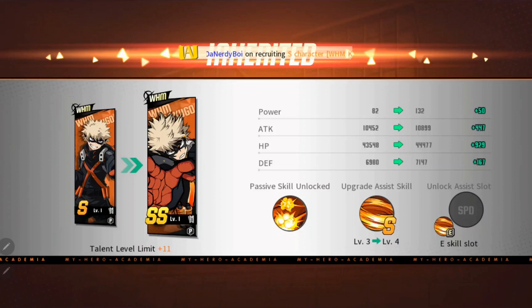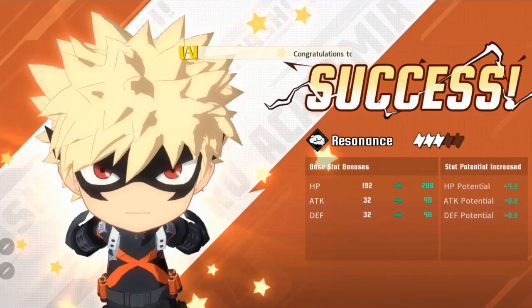As a side note, we're not even 24 hours in on using Bakugo, but I can safely say that SS is where you want to get him — especially if you're free-to-play or a minor spender. That is a good area to start him at to work with his skill set. S is lacking a bit, but SS gives you enough punch out of the gate.